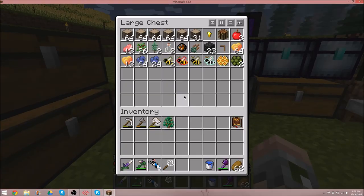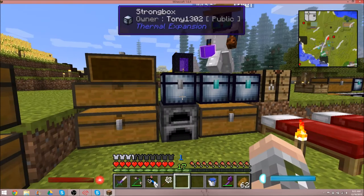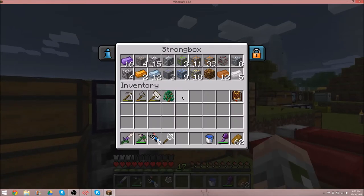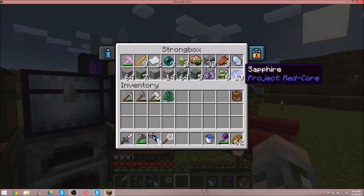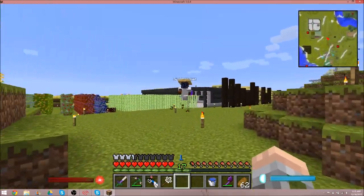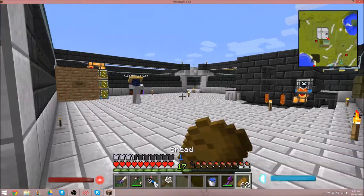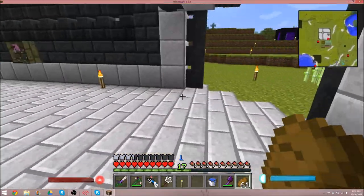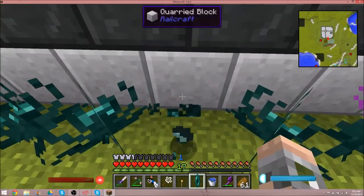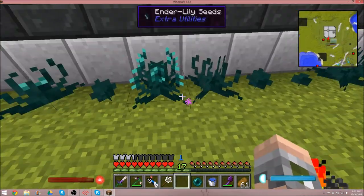I'm pretty sure the only reason God made coffee was so I could enjoy it in the morning. So look what I have — purple lamps. We weren't going to do glowstone illuminators. They're inverted lamps — I was just blanking on them. Yeah, because regular ones need a redstone signal.